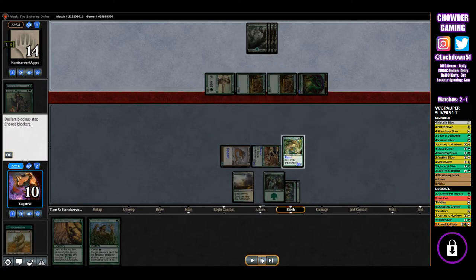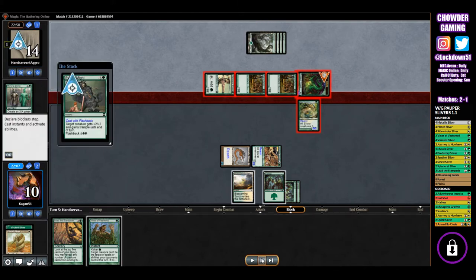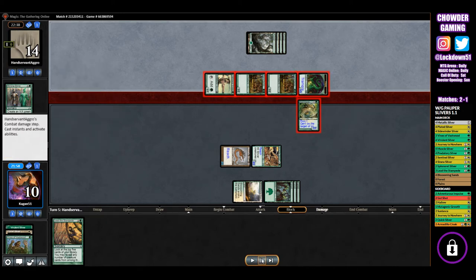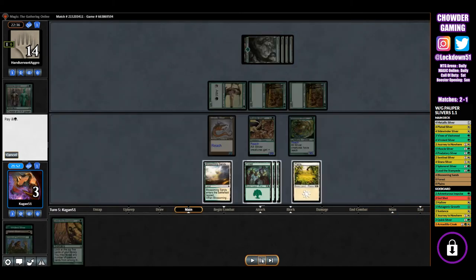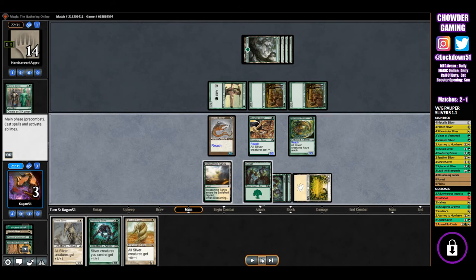Another big attack and we're on the back pedal. We've got to block and we're going to take quite a bit. Looks like they're going to pump to protect their ooze — they bring back with plus 2, plus 2 and trample. We go Vines of Vastwood to keep our board state, not the best use but I wanted to keep creatures alive. We get a Plains and Lead the Stampede is the right move — we get the Sinew Lord, a Plated Sliver, and Predatory Sliver. We got two Lords!